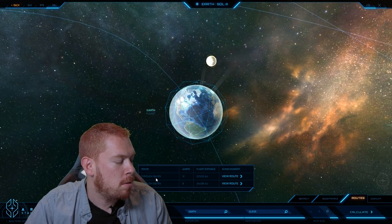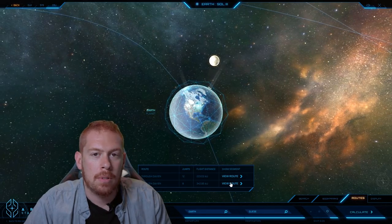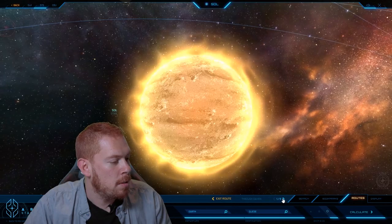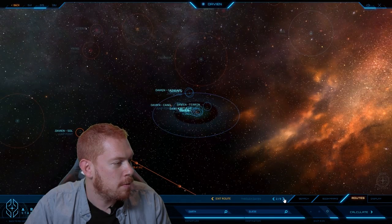We have two options going through Davian — one's 12 jumps and one's 9 jumps. I'm going to save you a couple clicks from having to watch me do this, so let's go 9. Let's view that route. Alright, we're starting off on — that's not Earth, but still fine.